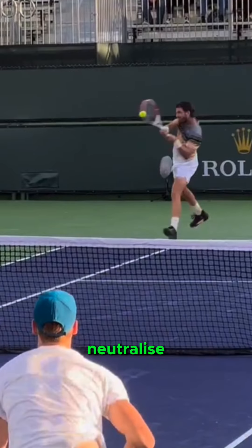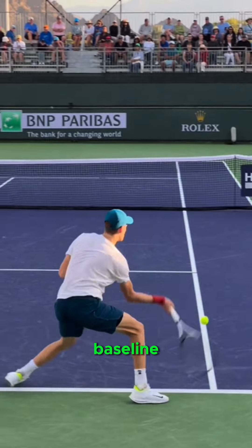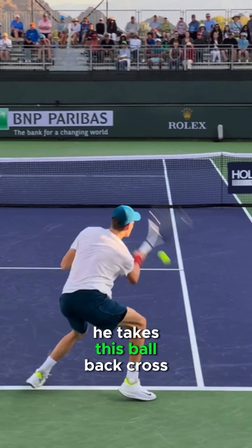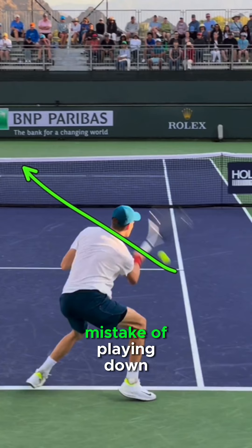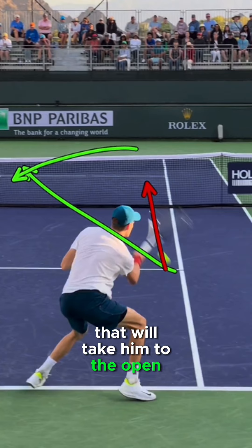Often you're going to have to neutralize, which is what Sinner does really well here. You can see him hold the baseline, he shortens the swing, and most importantly, he takes this ball back cross-court so that he doesn't make the mistake of playing down the line to Korda/Nori's forehand, which would take him to the open court.